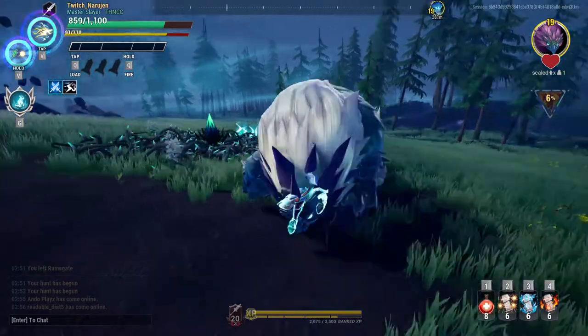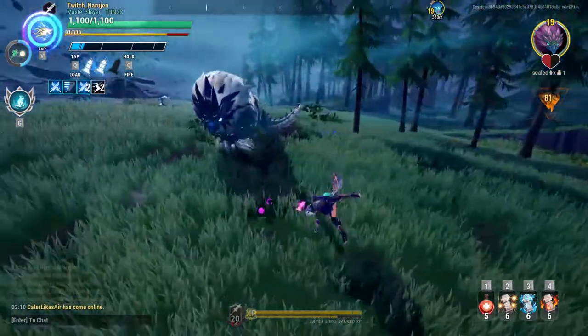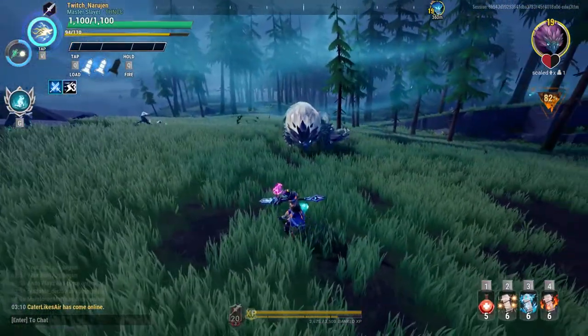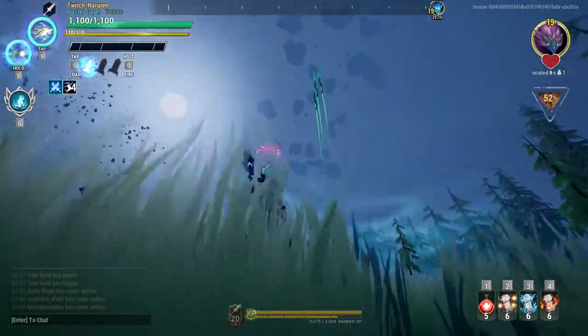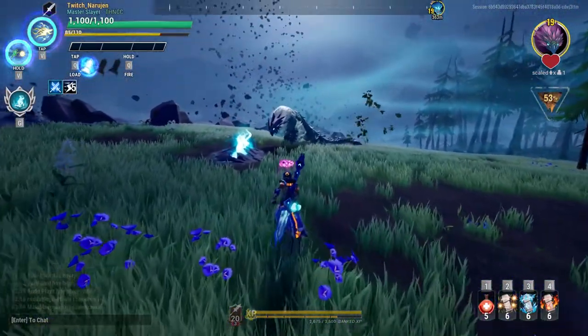The first one is a Headbutt attack. The second one is a Swipe attack. The third one is a Double Tail Swipe attack. The fourth one is where it throws three Thorn Spikes into the air. The last one is where it swipes its tail and sends out a row of Thorn Spikes.